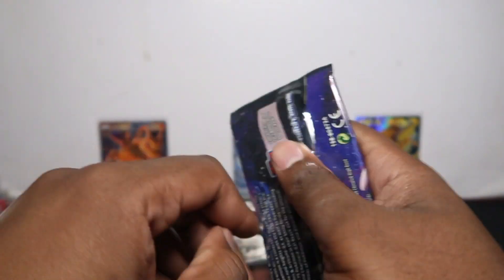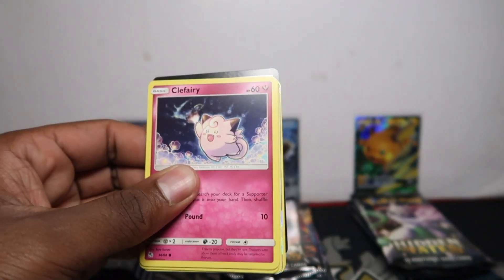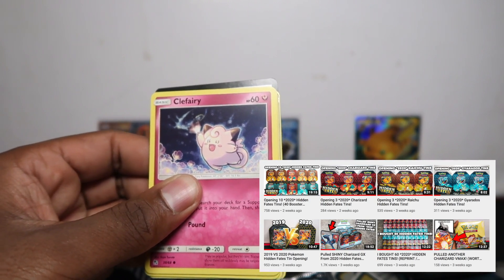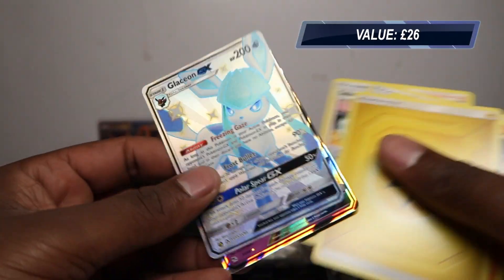I'm going to do it quickly, go straight to the rare. We opened Champions Path today so I feel a bit tight, but we also did a lot of 30 tin openings last week. But we got Glaceon - an evolution! That's what I like to see.